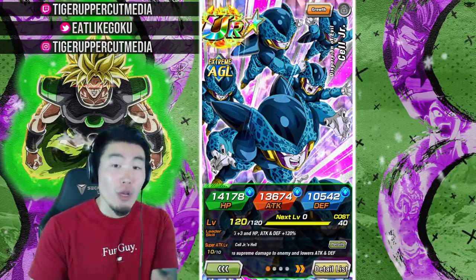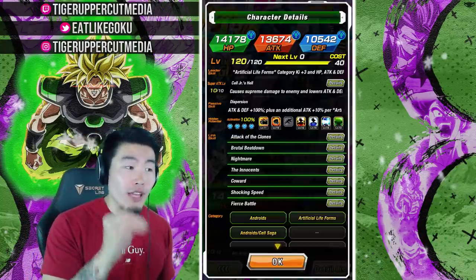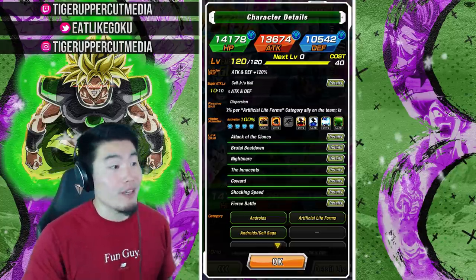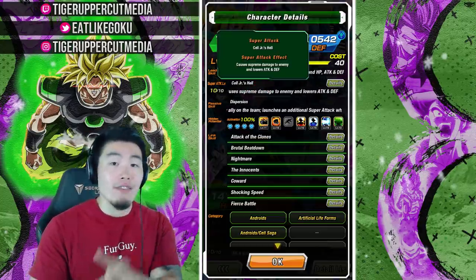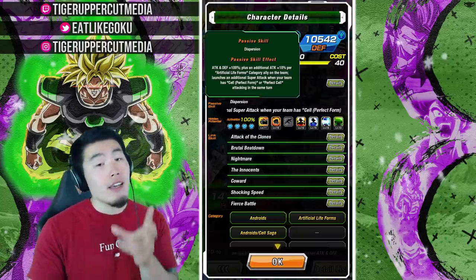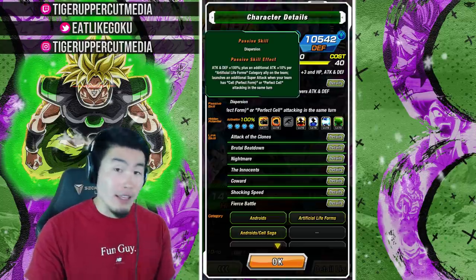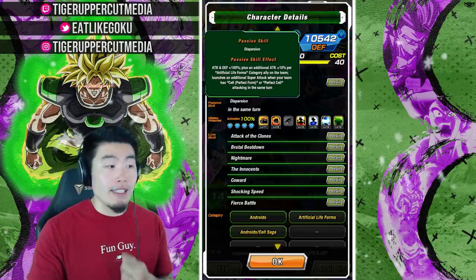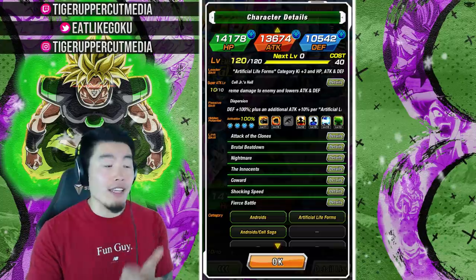Before we jump into the gameplay, let's take a quick look at what he's all about. His leader skill — Artificial Lifeforms category Ki +3, HP, Attack, and Defense +120. His super attack causes supreme damage and lowers the attack and defense of the enemy. His passive gives him Attack and Defense +100, plus an additional Attack +10 per Artificial Lifeforms category ally on the team, and he launches an additional super attack when your team has Cell Perfect Form or Perfect Cell attacking in the same turn.